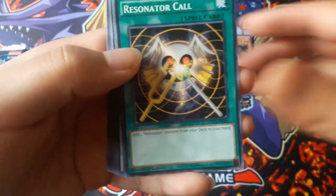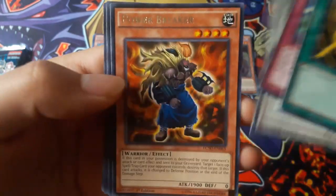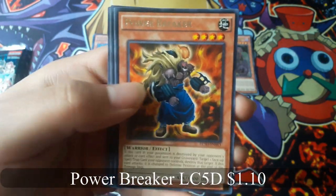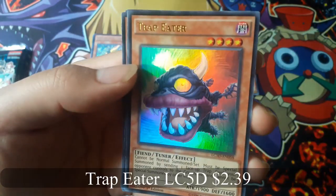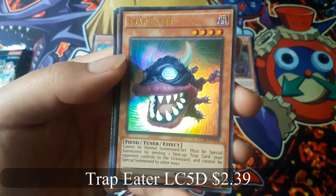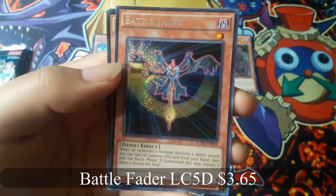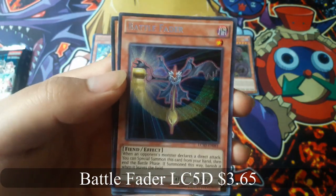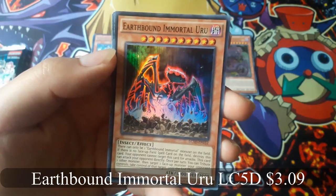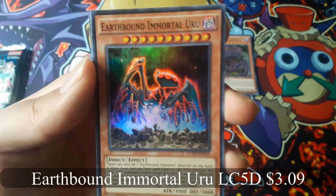Resonator Call. Power Breaker for a rare. Trap Eater for an ultra rare — that is creepy. Battle Fader for a secret rare — that's nice. And Earthbound Immortal Ura, looks cool, nice for a super.